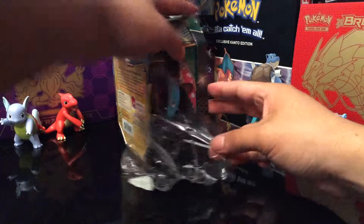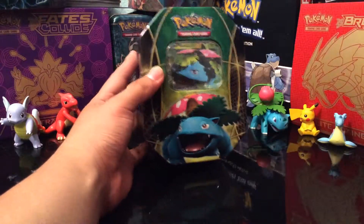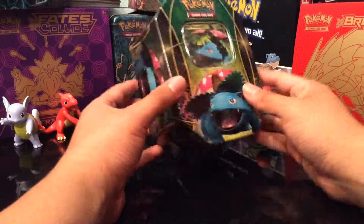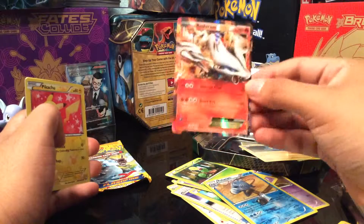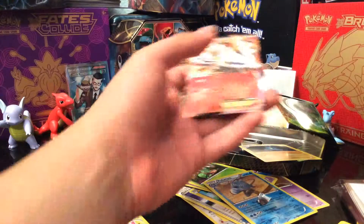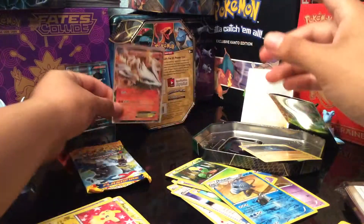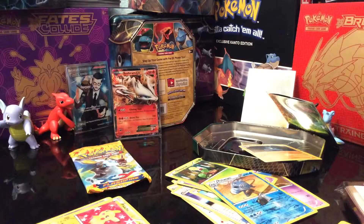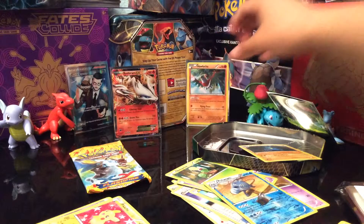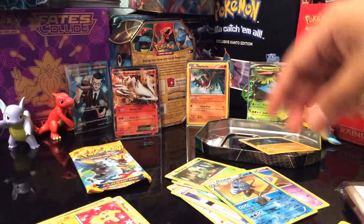On the back we have all three of them, pretty cool. It says in this tin you'll find three out of four special cards — either Venusaur, Charizard, or Blastoise — any EX card. There are four Pokemon TCG booster packs inside and a bonus code. And as you guys can see right here we got Venusaur EX, so let's get right to opening this tin box.